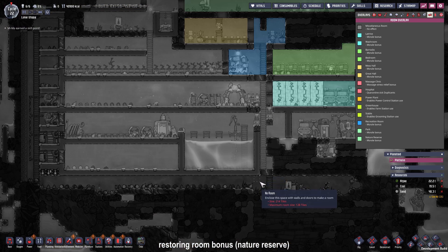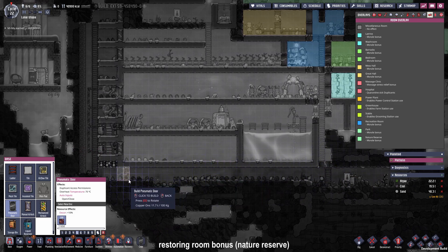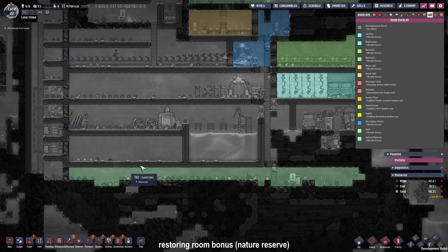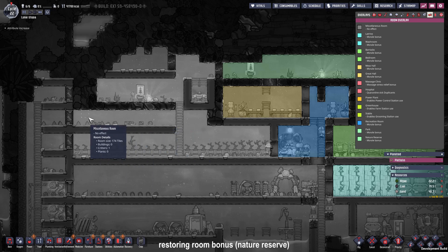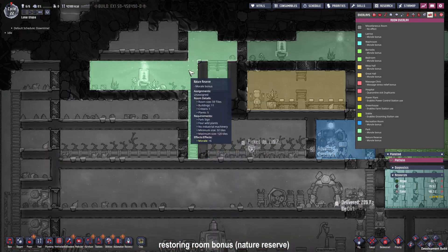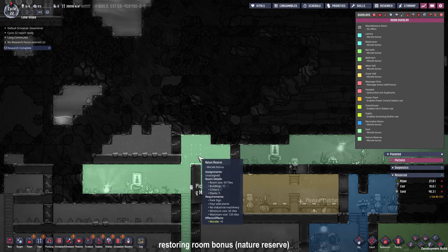As you can see we lost the room bonus from our nature reserve but we can get it back if we replace the pneumatic door somewhere around here. There we go, we got our nature reserve back so every time the dupes come through here they will get the moral bonus of plus six again. Let's try the same thing with the room where we lost our bonus and place some doors on specific spaces so most of the duplicants will have to run through it and get the bonus. As you can see our room bonus is back again and we have a lot of tiles left which we can dig up and it is still a nature reserve.